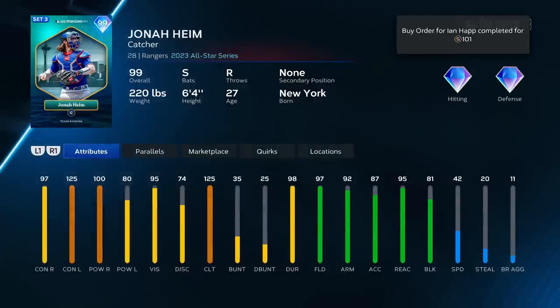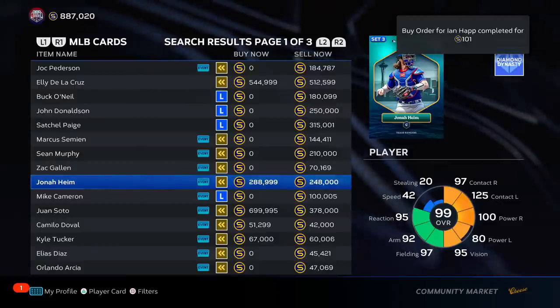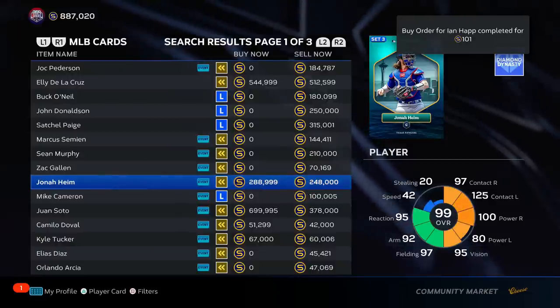Jonah Heim — really good defense, max clutch which is nice, but versus righties he's not that good and versus lefties he has no power. I'm putting him at D tier just because there are literally better catchers available. Maybe he's a top of C tier type of guy, but in terms of catchers, D tier for sure.